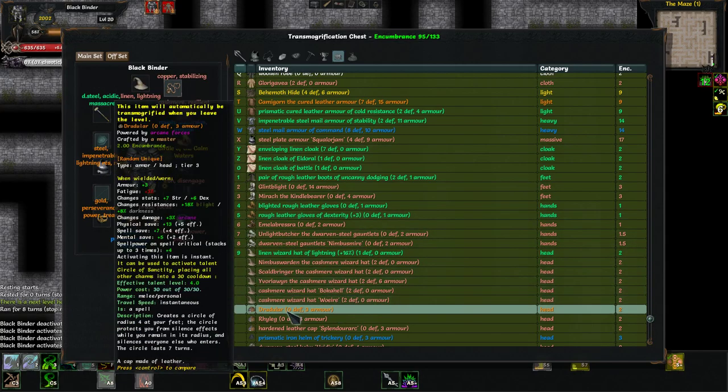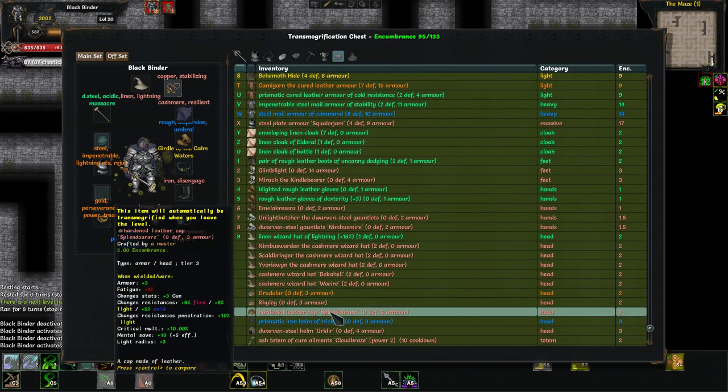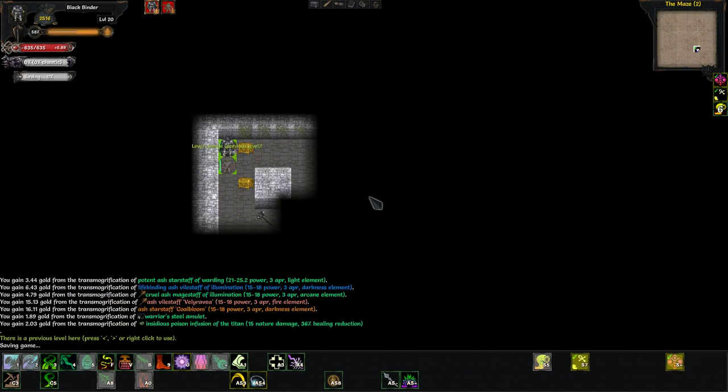Stun and freeze resistances — and this isn't very good anyway. It's orange and it's got decent stat increases, but that's it. Nothing else is really worth our time, so we'll just leave it.